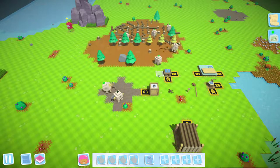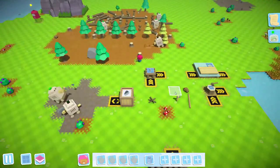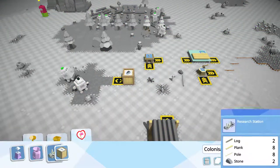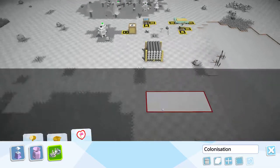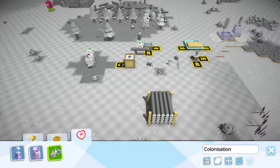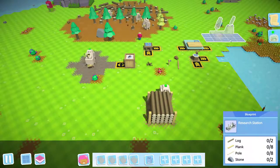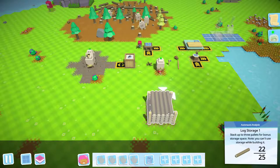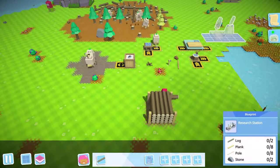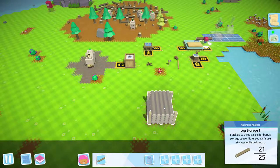I think you're my robot that winds people up. Anyway, so we are going to put down a research bench. That takes some space - we'll just put that there. This thing needs logs. Lots and lots of logs. Many logs.